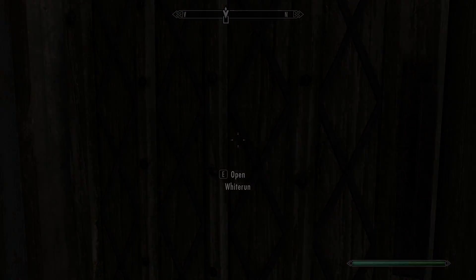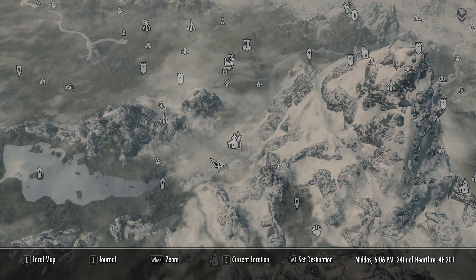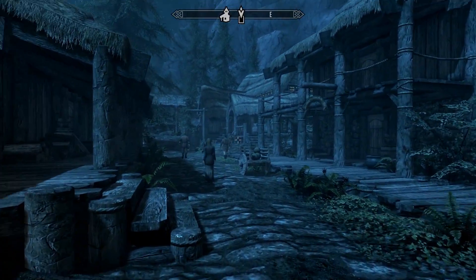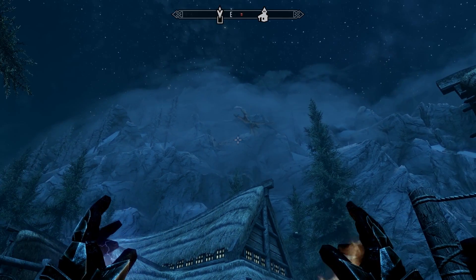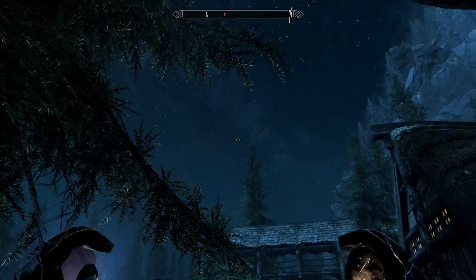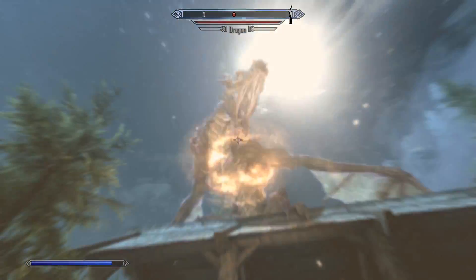You can't carry a companion on this mission, I don't think. Now we need to meet Delphine in Riverwood. Let's go talk with her and see what she's all about. Where are you, gal? Oh — I thought I saw something red. These damn dragons! What do you want, dragon?